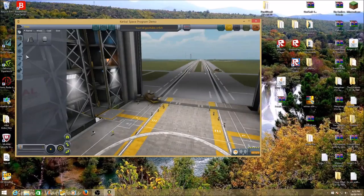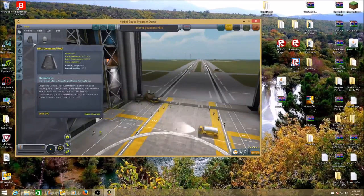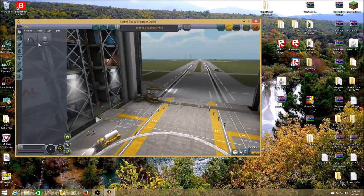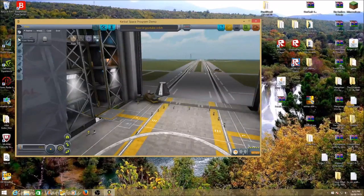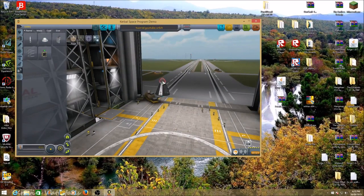You've got the choice of two pods. Get the command pod MK1 — just get the first one you unlock. And just in case you are in career mode, put a parachute on it. I'm going to put a parachute on it anyway.